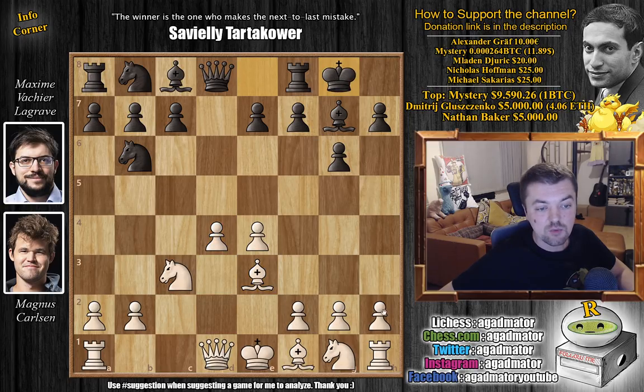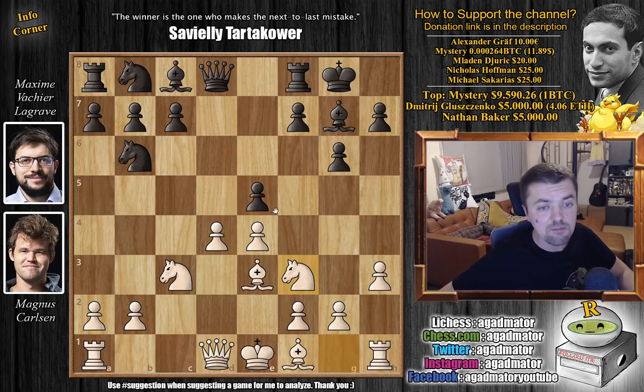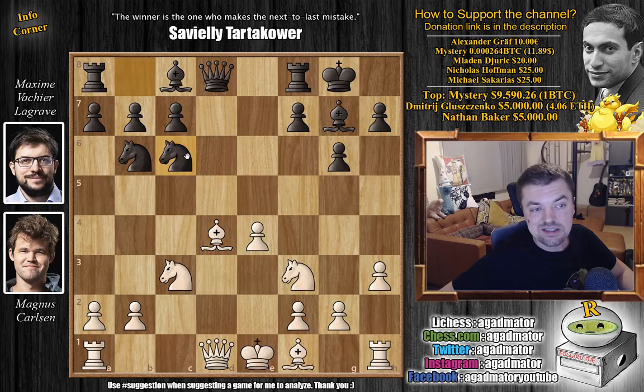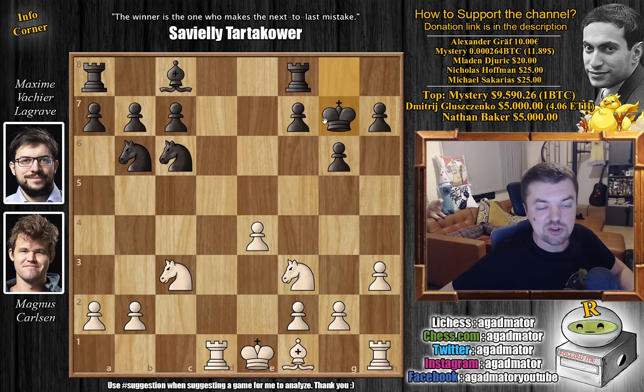So here bishop to g7, Magnus pushes e4, and now not captures but rather knight to b6. This is a very well-known line for both of them, so they just nicely continue. The d4 pawn is under attack so bishop to e3, defending it twice now. Maxime castles with h3 by Magnus, and e5 now, striking in the center — asking do you want to go d5 and then I'm going to undermine your pawn with c6, or do you just want to defend it? So here Magnus just defends it. We have f3 and e captures on d4, bishop captures, offering a trade of dark square bishops, and knight to c6.